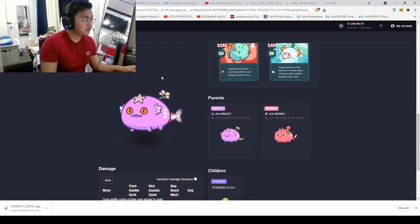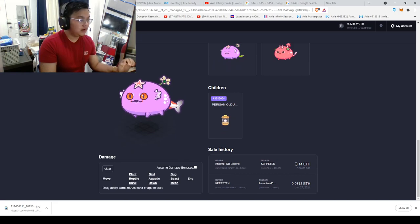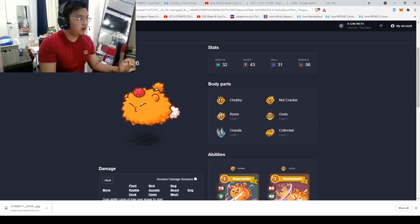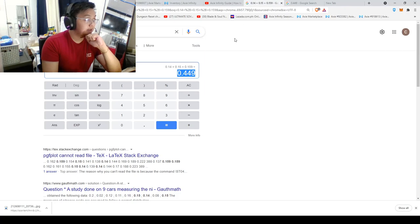Here are the prices of the team I bought. For the 44 speed reptile, I got it for 0.14 ETH. For the 43 speed beast, I got it for 0.15 ETH. And for the dual blade plant, I got it for 0.15 ETH — adding up to about 0.45 ETH total.